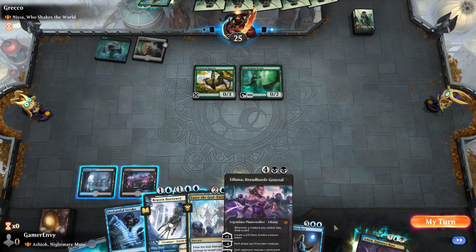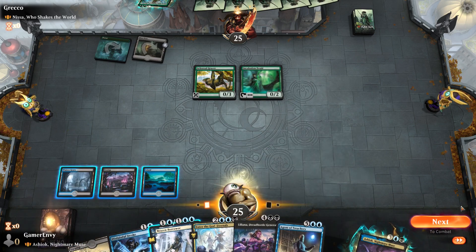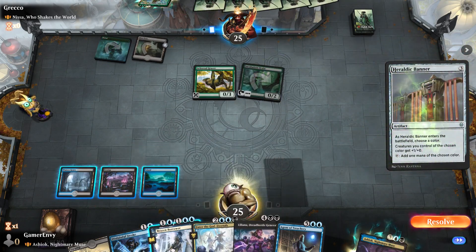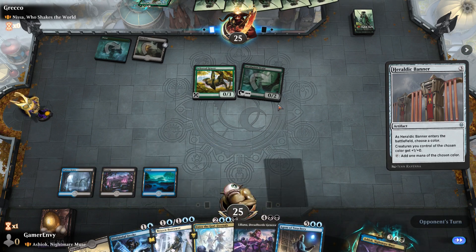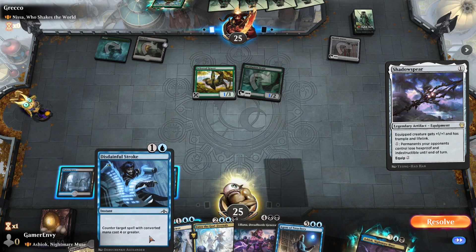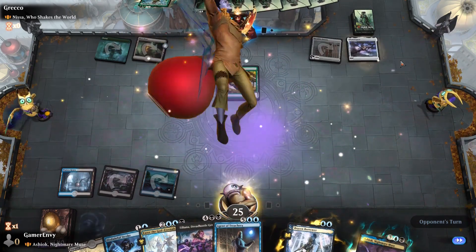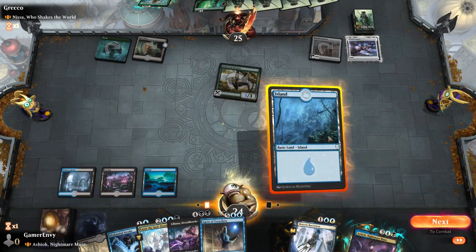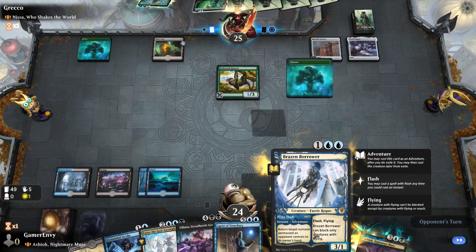He could definitely play something next turn. How many lands? Send that back — send that packing. That was painful, that hurt me a lot. Last turn, at the end of the turn we'll flash in our Brazen Borrower — that could be useful. Can't stop the fun. I can't block with him but it's nice to have him on the field.